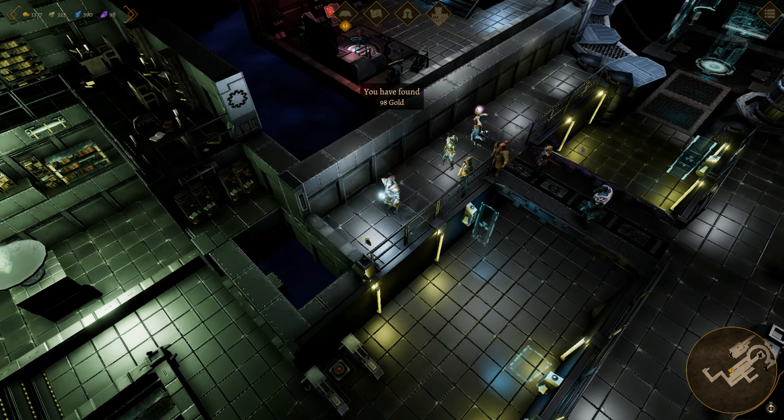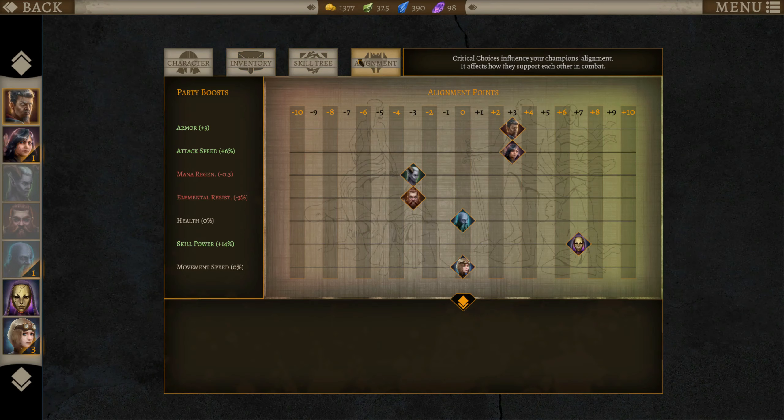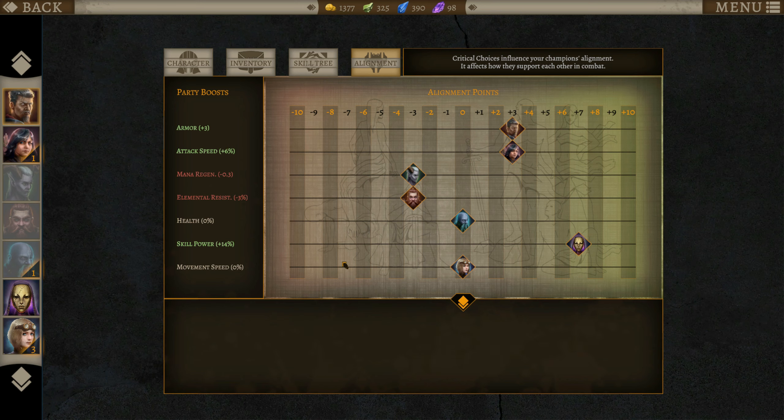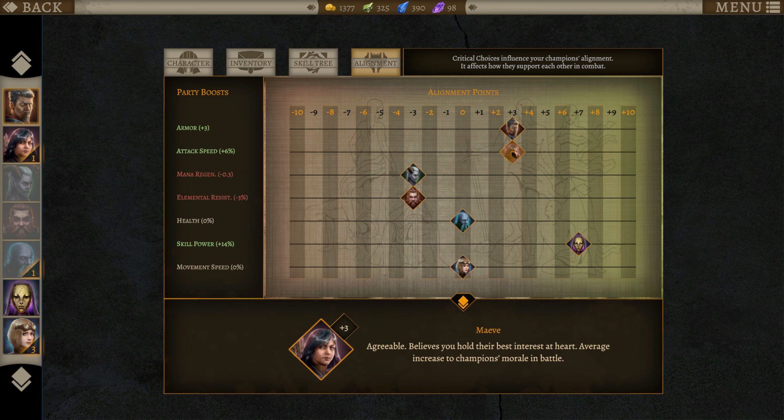Who in our group hates us by the way? There's gotta be some people not aligned with us very well. Eric and Rakam are against us. Boron and Kayla are neutral. Whisper really likes us a lot - that's why our skill power is so much higher. I really want Maeve and Cain though. I don't really care too much about movement speed.